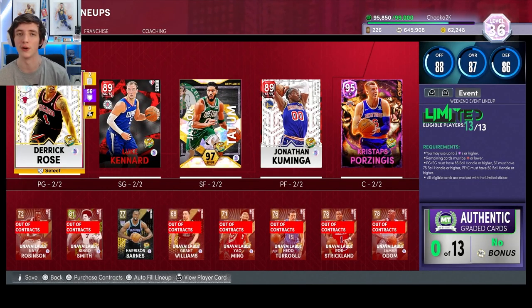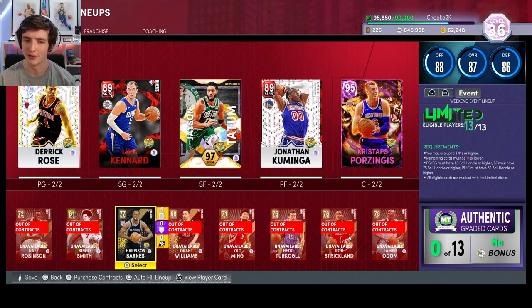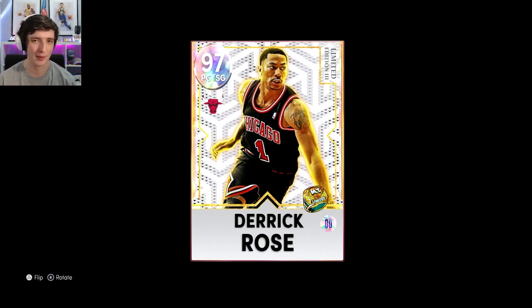If you guys watched yesterday's video — the Lonzo Ball gameplay — this is the lineup I'll be running, currently using the limited lineup. One more thing I forgot to mention: I did end up pulling a Carl Anthony Towns at 3 a.m. You can see my reaction on Twitter, linked below. I basically had to hold in all my emotion, couldn't scream at all. We put a few HOF badges on him and sold him for 507,000 MT. We're sitting around 650K now, which is fantastic. I'm definitely going for collector level, a bit late but I want to try and get them all sorted.